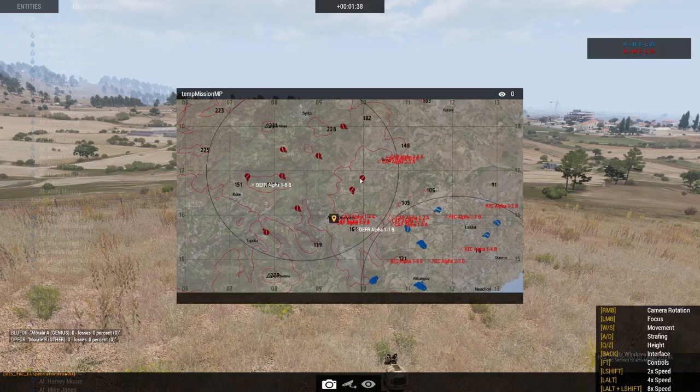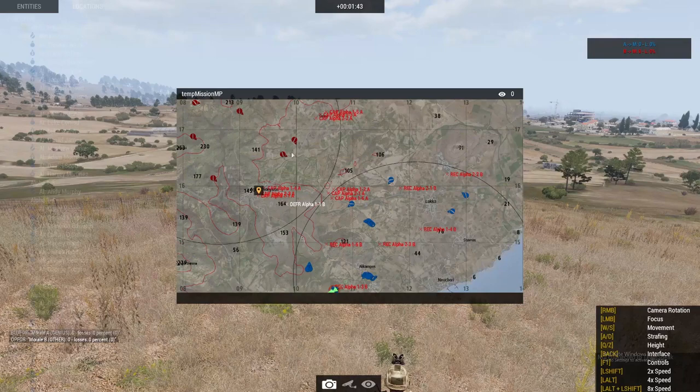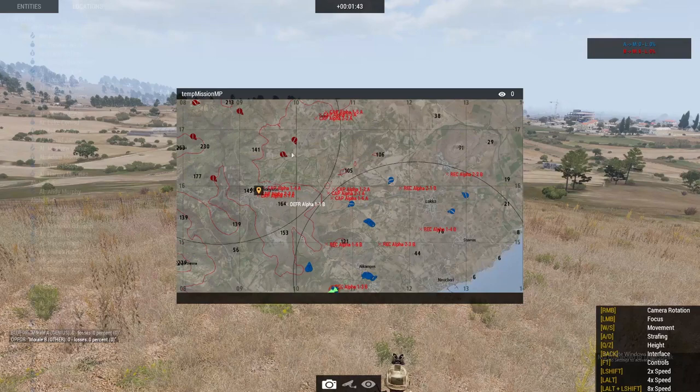If you go to spectator mode you can see squads going towards their objectives. You can only see the squad leads because of the jacking module, but if they would get closer they would reappear. So that's it for the tutorial.